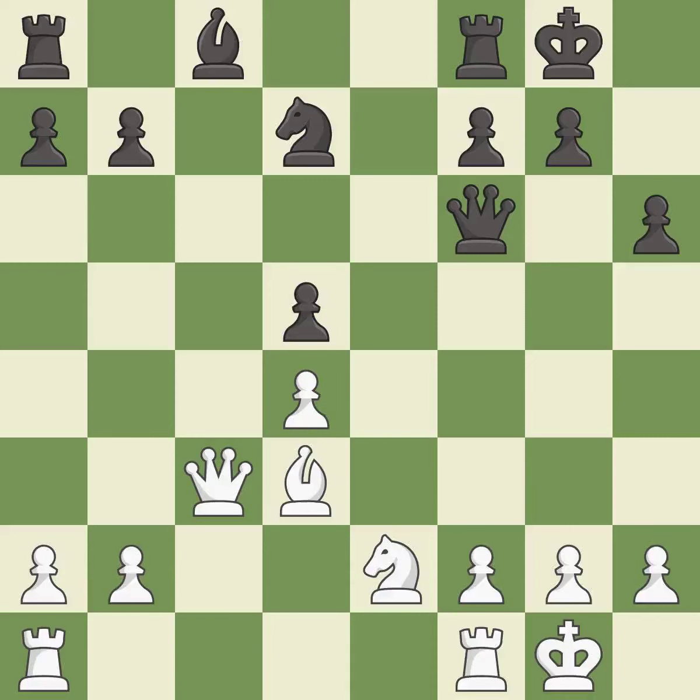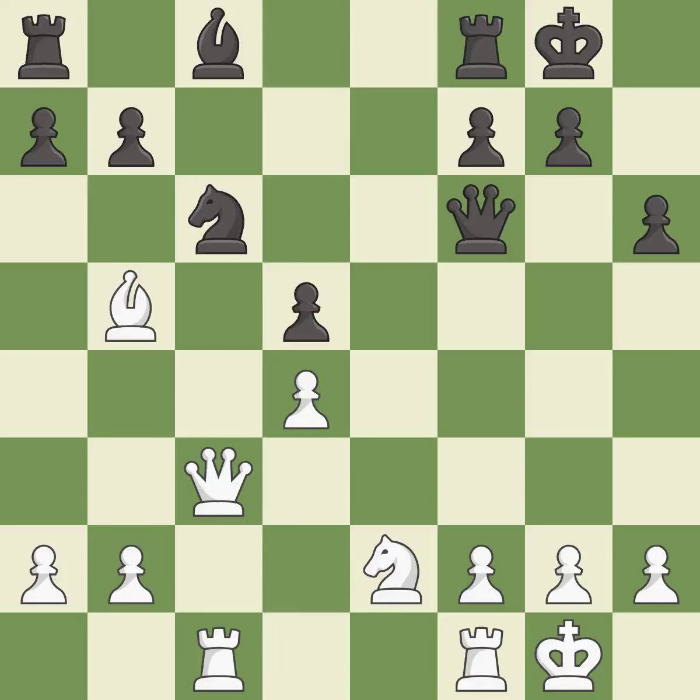This connects the rooks, which helps them coordinate together in the future — it is excellent. This develops a rook off its starting square, getting it into the action. This threatens to win a bishop — it is excellent. This stops the opponent from being able to win a bishop — it is best. This wins a tempo by threatening a knight and forcing it to move away — it is excellent.